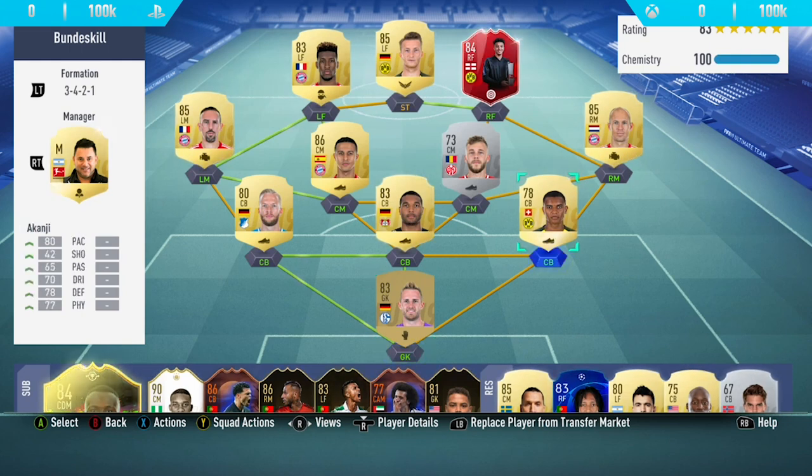Starting off in the goalkeeper position, we have Ralph Farman. Our three centre backs are Tar, Akanji and Vogue. In the right mid position, we have Arjun Robin. You could go with someone like inform Bellarabi or inform Thorgan Hazard, but I decided to go with Robin just because I haven't used him for the past couple of FIFAs and I wanted to give his card a try.